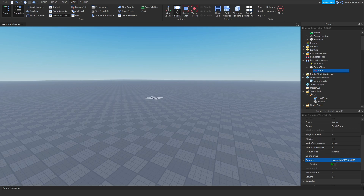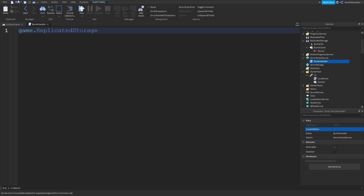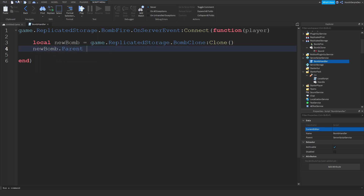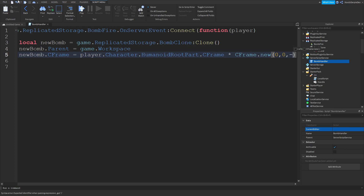That's going to be your beeping sound and this is going to be our BombClone. In the bomb handler script, type: game.ReplicatedStorage.BombFire.OnServerEvent:Connect(function(player). Then: local newBomb = game.ReplicatedStorage.BombClone:Clone(). Set: newBomb.Parent = game.Workspace. Then: newBomb.CFrame = player.Character.HumanoidRootPart.CFrame * CFrame.new(0, 0, -7) — that places it in front of the player.